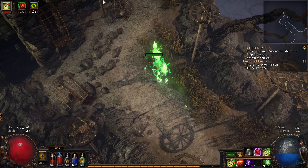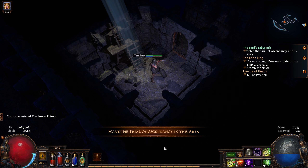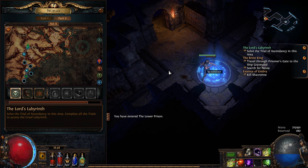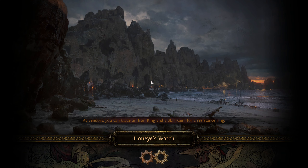There we go. There is a trial in here. There is a waypoint here — even better. Let's zip back, sell what we've got, and have a look at that ring potentially.